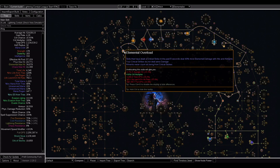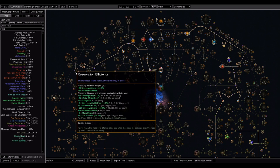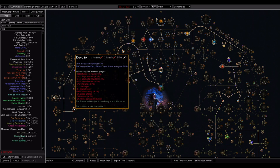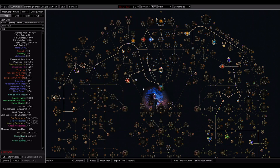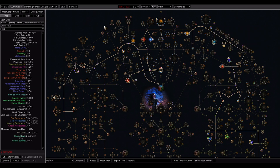However, where my take on Lightning Conduit differs is that most trees I've seen recommend going to the left, coming over here to pick up Life, Mana Reservation Efficiency, Elemental Damage, and more Life. Most other builds also recommend using Eldridge Battery with a high energy shield chest to solve for mana costs, as we are casting this skill 4 or 5 times per second. Other builds also recommend getting high rolls of spell suppression on all of your gear to solve for defenses. And all of this combined just doesn't sound like a league start build to me.